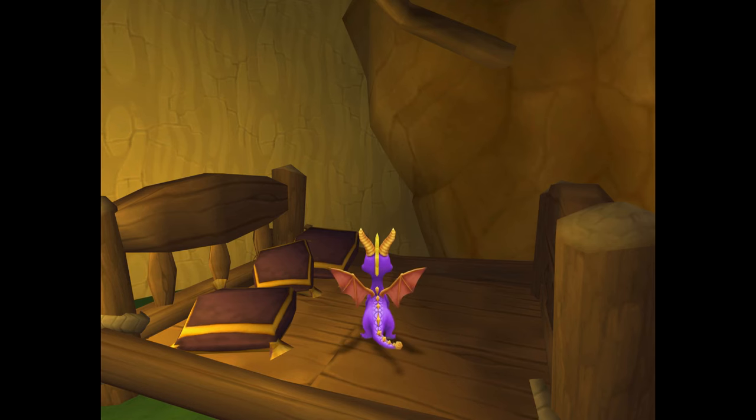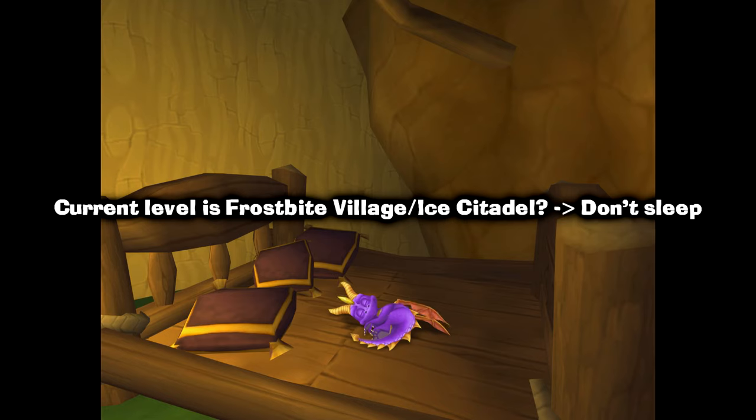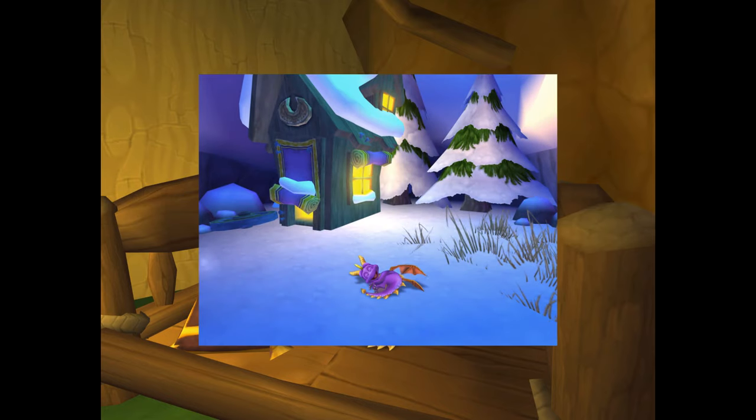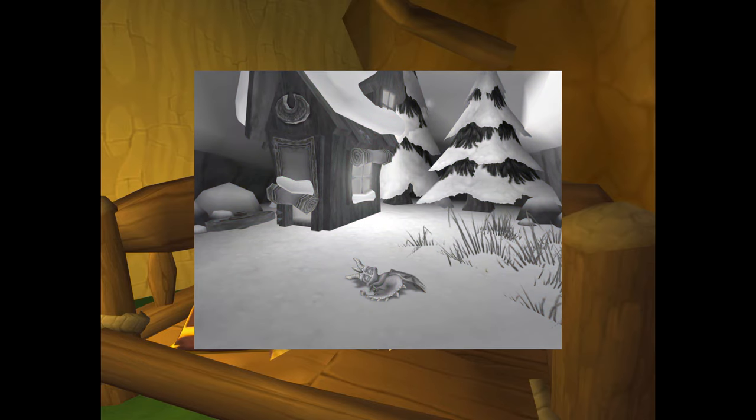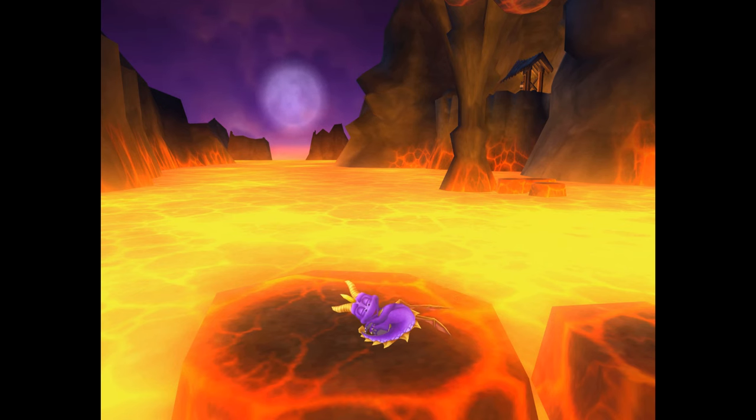This is a very obscure little detail that players are very unlikely to notice. When you stand idle, the game can randomly choose to make Spyro sleep. However, before making him sleep, it first checks what level the player is in. If they're in Frostbite Village or Ice Citadel, it will choose to keep him awake — effectively, it's impossible for Spyro to sleep in those levels. I'm guessing the developers did this because it would look silly for him to sleep in the freezing cold, but he seems just fine sleeping next to Molten Rock, so I can't be sure.